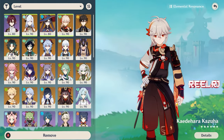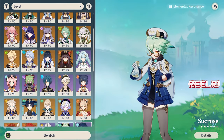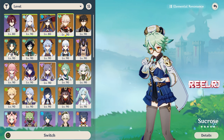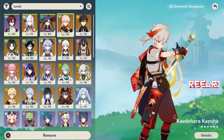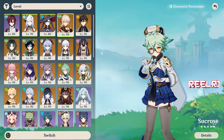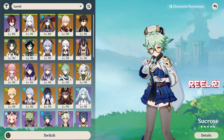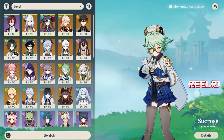I'm selecting Mona here. For the anemo slot I have Kazuha, but if you don't have Kazuha you can use Venti or Sucrose. I recommend these three characters for one main purpose: buffing elemental damage bonus, specifically cryo damage. Kazuha, Venti, and Sucrose all do this — Kazuha is best in this scenario, while Venti and Sucrose do it through the Viridescent Venerer artifact set. Besides buffing damage, all three are great for crowd control, gathering enemies so Ryou Tesli can eliminate them all at once.